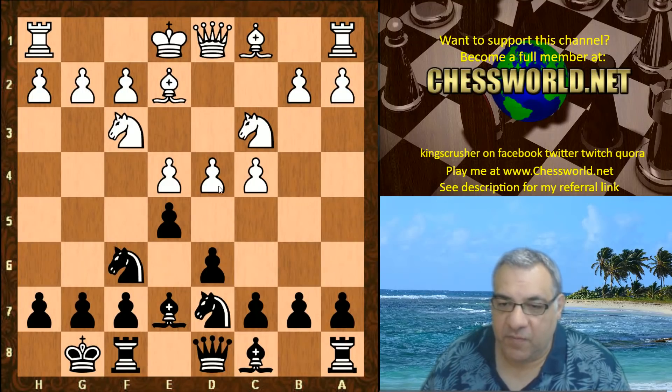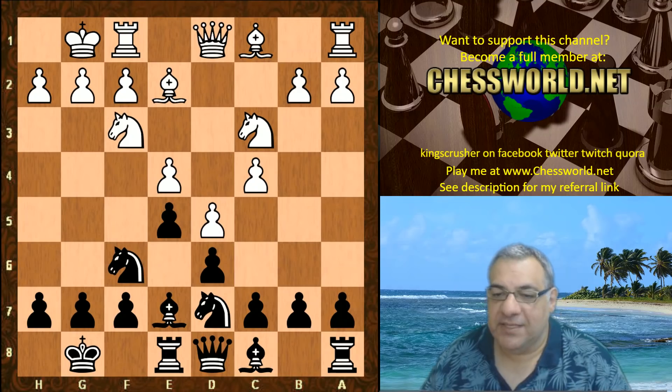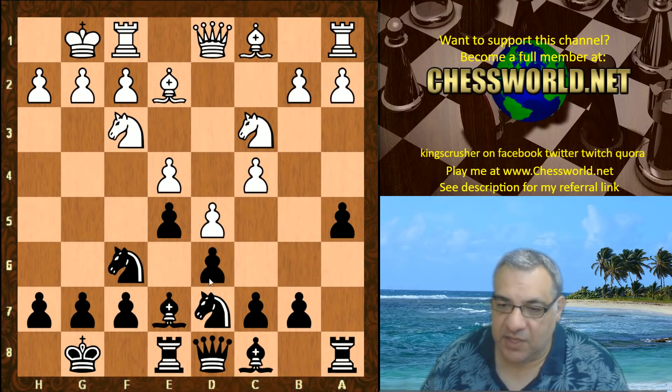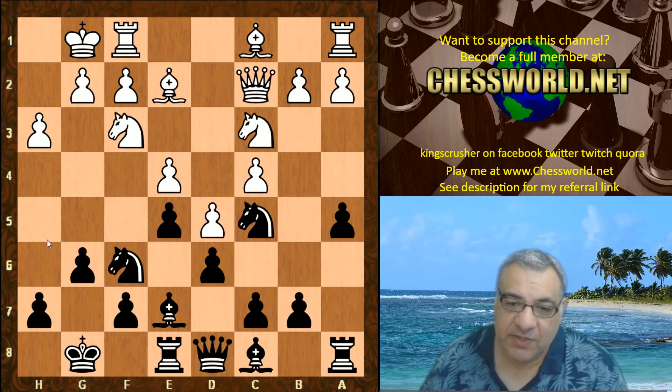Leela wants White to really close the center. If White ever takes, this bishop is activated. White just castles — they're both ignoring this central tension for the moment. Re8, and now d5, committing to closing the center. A5, making sure that a Nc5 could be handy hitting e4 without being nudged. H3, Nc5 — White protects that pawn. G6, as there is scope for rerouting the bishop later.